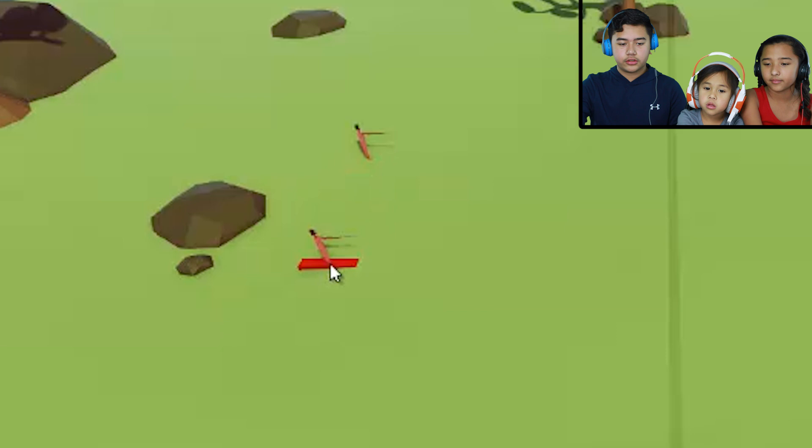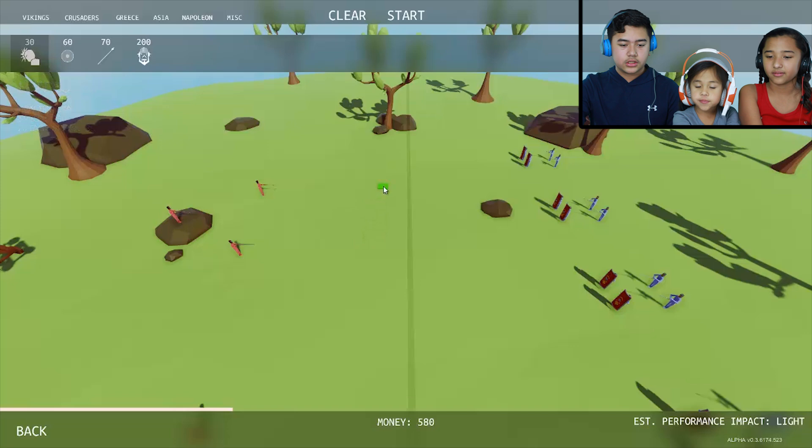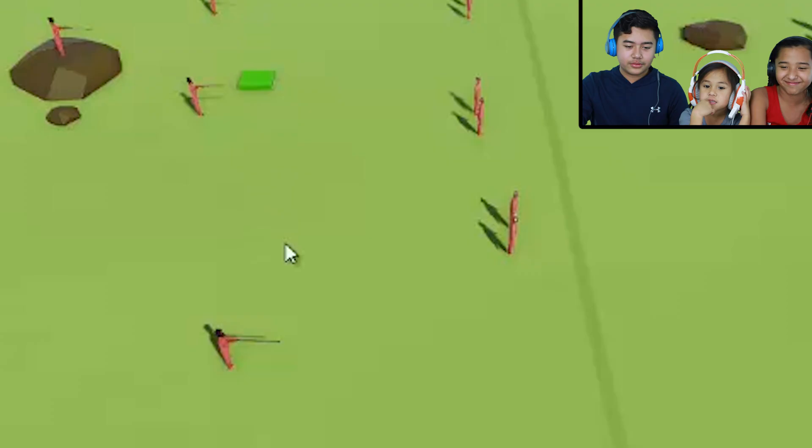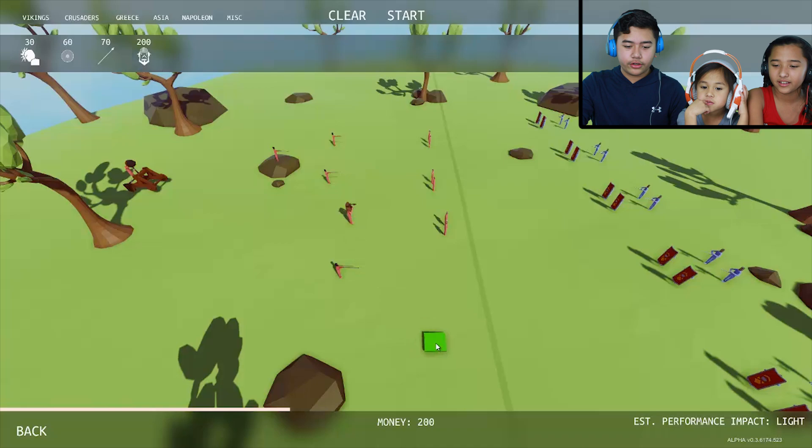Put some on the other side too, over there in that area. Let's choose some other people — let's put some headbutters, just a few. Let's put two axe dudes, one right here and one right here. Whoa, there's a lot of guys. I think we have too little money. Let's go, let's give it a shot.